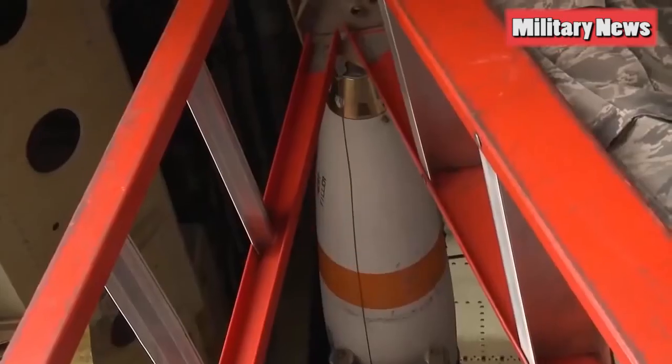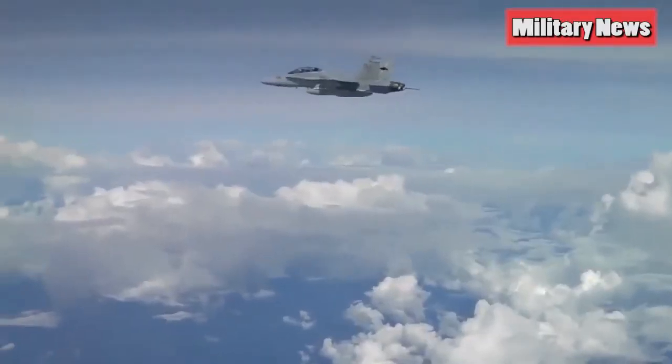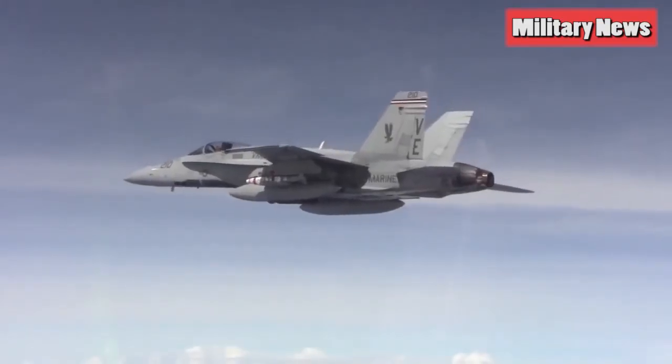Here's a video of unguided MK-62 Quick-Strike mines being loaded on a B-52 bomber. These are 500-pound bombs without GPS guidance or winglets of the Flounder mine. The tail fins, known as Snake High, are designed to spread out during descent, slowing the mine's speed.